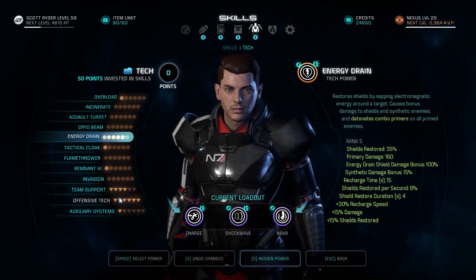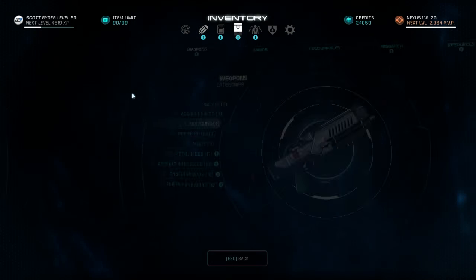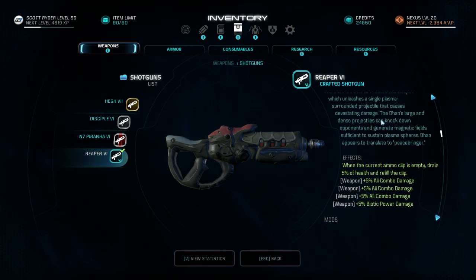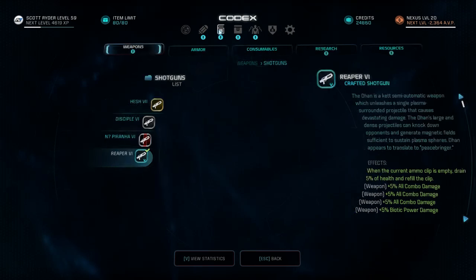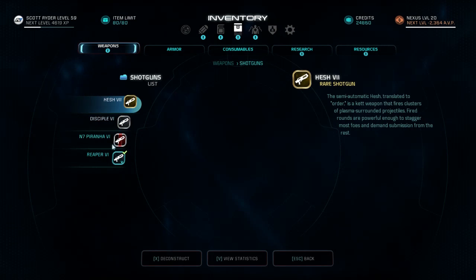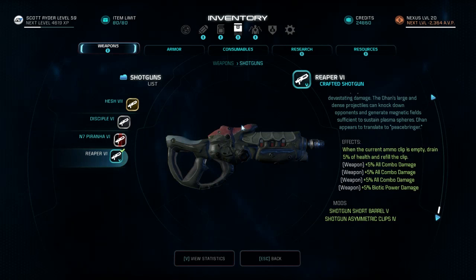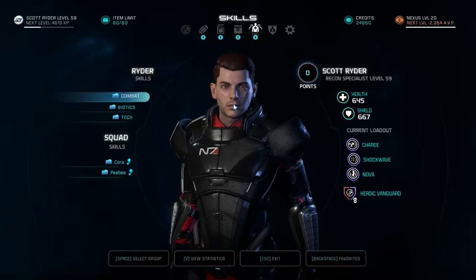In the offensive tech passive tree, technical rounds — activated after you use a tech power — increases your weapon damage by 30%. That brings us to at least over 100% bonus weapon damage when you add everything up. This is all stacking on top of a Dan that already does over 1,100 damage, which is incredible.